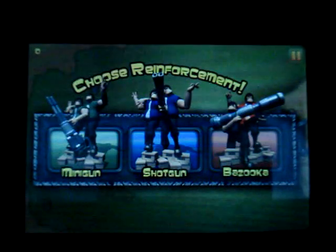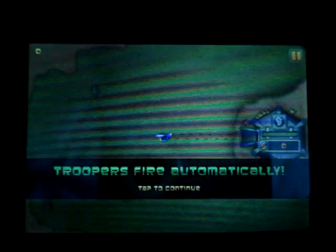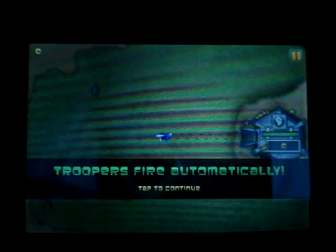You can choose the reinforcement that you want to start off with, and you can get help from other reinforcements as you gain more money by killing the aliens. The game starts up right away, with the bunker sending out one of the troopers with the weapon that you just chose. The game is real simple because it is high-score based, meaning you can basically just keep playing until your bunker is completely taken over by the enemies.